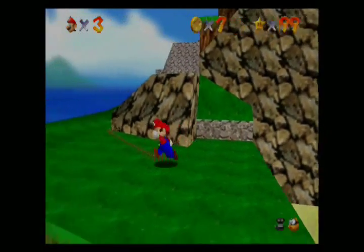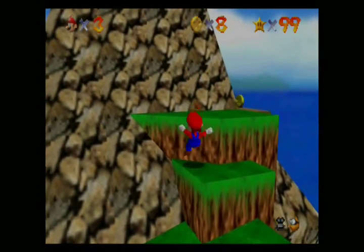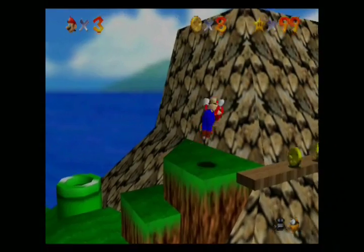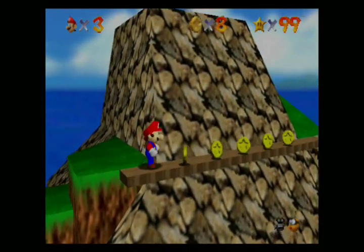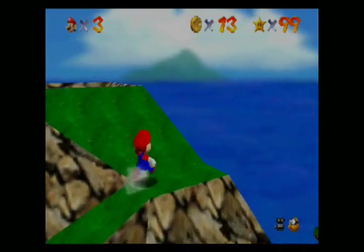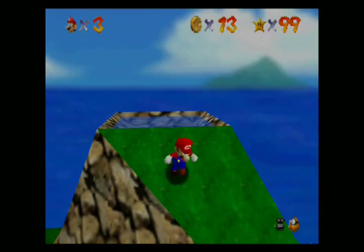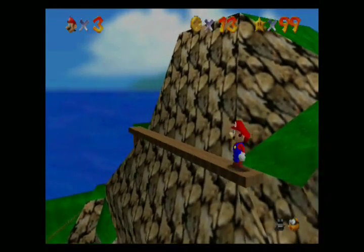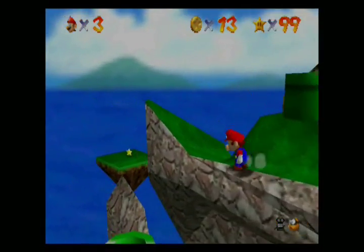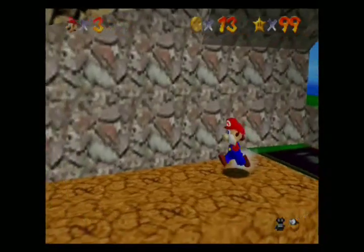In the DS version, this mission is actually replaced with another Klepto mission — the bird from Shifting Sand Land. He's actually in this course if you're playing the DS version, and I think he still steals your hat as well while you're Big Mario, which makes everything more frustrating of course. I just knocked that Goomba into oblivion — ha, it's kind of amusing to see. I am such a jerk, I know.